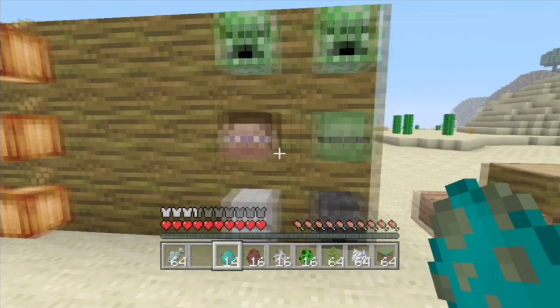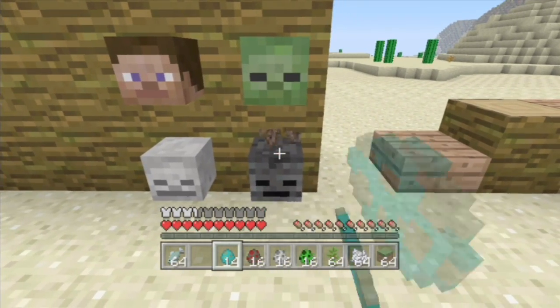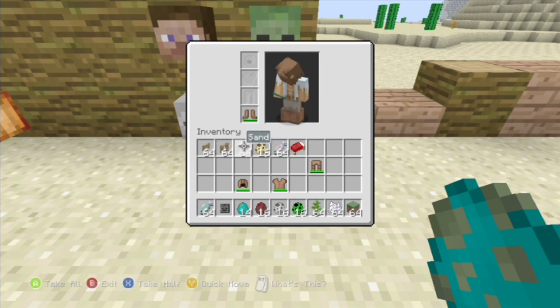We have the mob heads: creeper, zombie, Steve, zombie, skeleton, and the wither skeleton. To put them on — let me get rid of the new leather armor — you can see the new leather armor texture, which is pretty sweet. I like it.